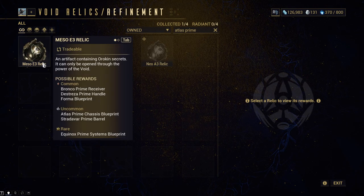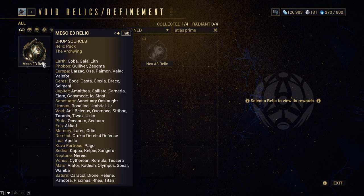Finally, Meso E3. That is where the Atlas Prime Chassis Blueprint drops, and that looks to be an uncommon drop. It drops pretty much everywhere as well — Saturn, Venus, Mars, Neptune. The Void is a high location, Jupiter a lot, Ceras a good amount, and Europa a good amount. Obviously, these drop in a lot of locations.